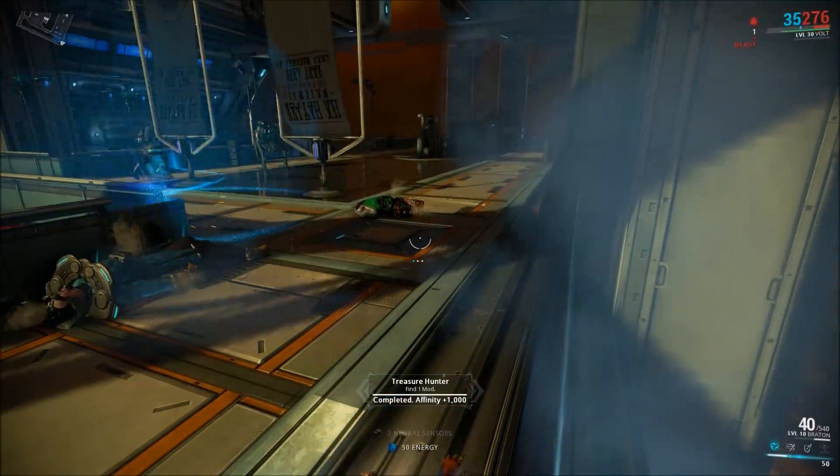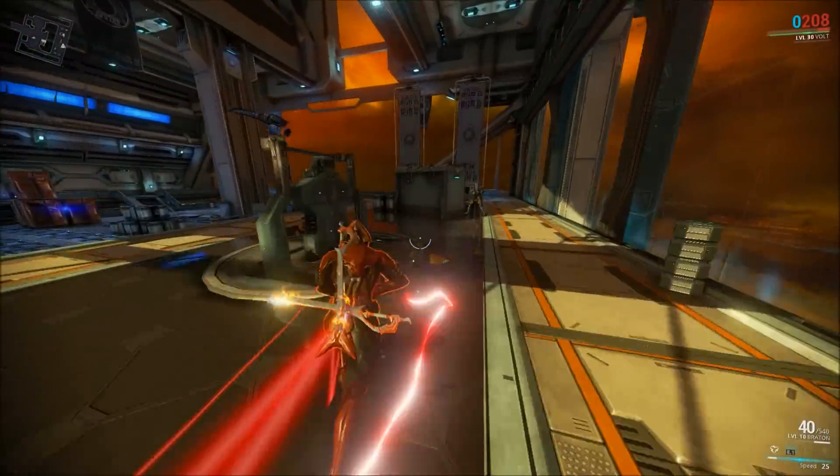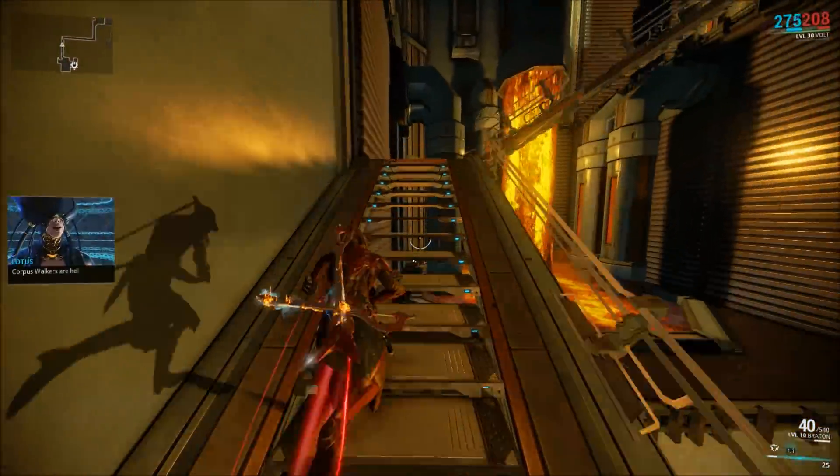Alad is down again, which means I have a little bit of time. Do some damage to Zanuka while Alad V is down. That wasn't that hard. Two neural sensors and 50 energy — which I'm going to need right now to escape. Target down, assassination contract complete. Yeah, that fight is real messy.